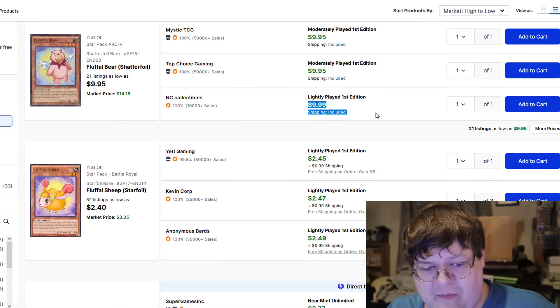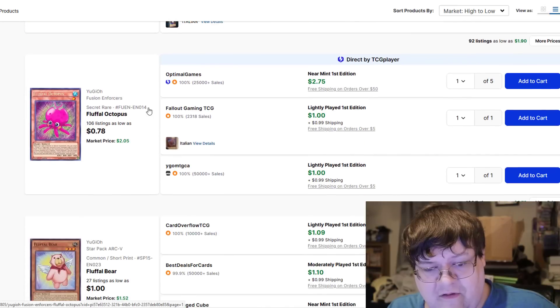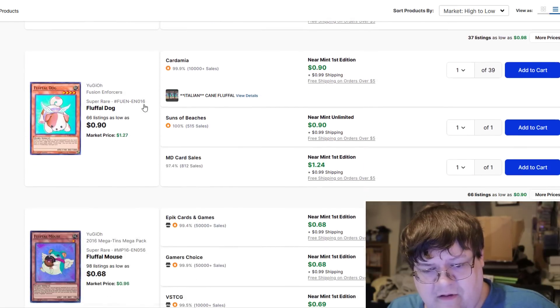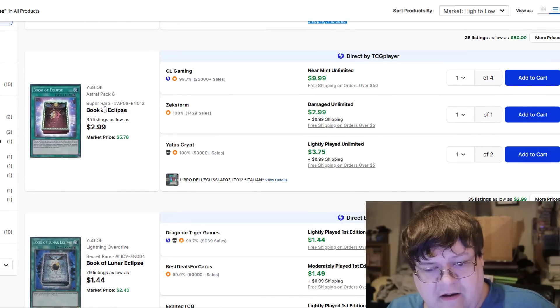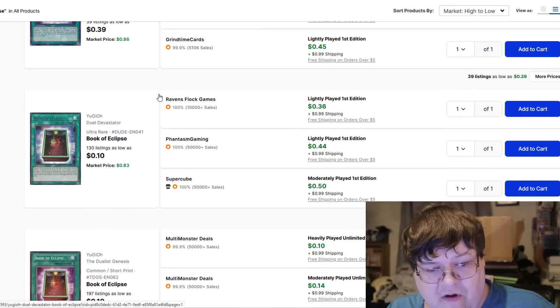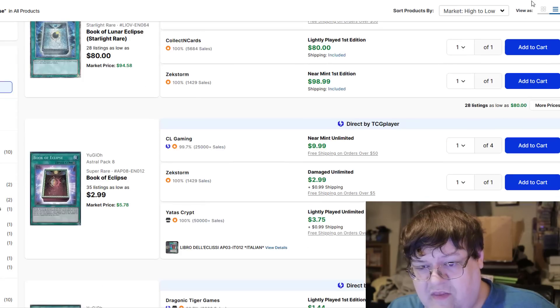Fluffle cards — stupid bears are still $10. Sheep shatterfoils are still $3. Penguins are still like $2. Octopuses are basically $2 still. These are still dollars. Why aren't Fluffle cards still worth it — I'll be darned. Book of Lunar Eclipse: cheap listing at $80 and then back to $100. Astropack books have calmed down — this is a good chance to pick up some of these. Highly recommend for cash tier format. Shatterfoils going back down, ultras very very cheap right now.